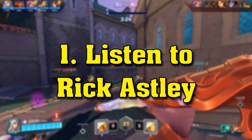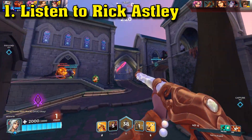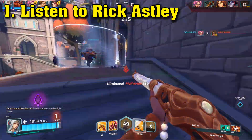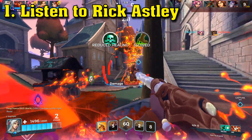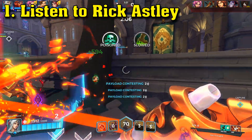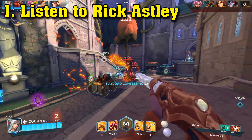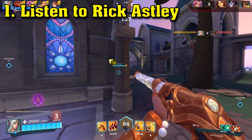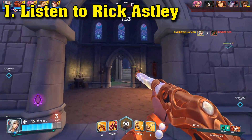Number one: Listen to Rick Astley while playing. The number one tip I have is to listen to Rick Astley's music while playing. Rick Astley's music is fantastic to play in the background to improve your performance, because it will never give you up and it will never let you down. It keeps you focused, instead of letting you run around and desert your teammates. It's never going to make you cry, which is good when you're in a tough matchup that you're struggling to win against. It won't say goodbye, since that's kind of impossible for music. And it will never tell a lie or hurt you, which is something that I think we need more of in modern music.